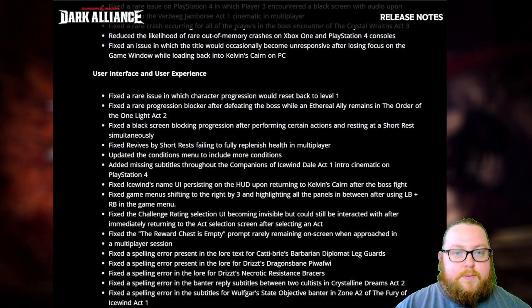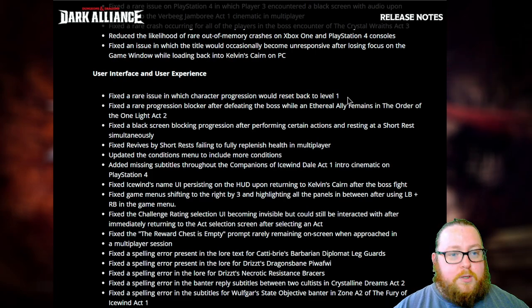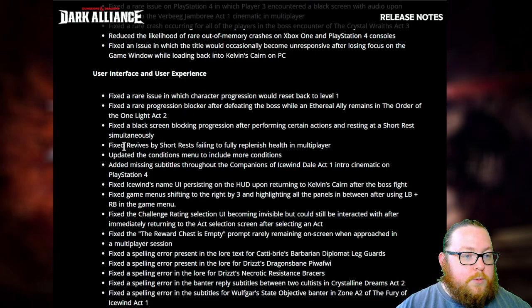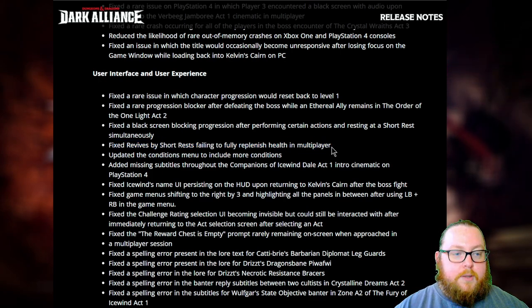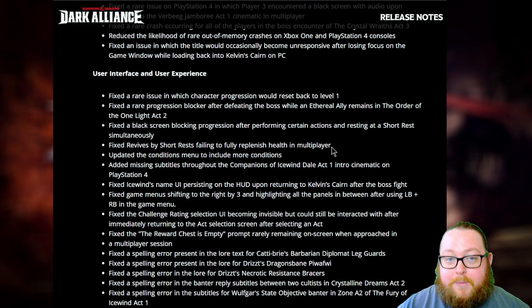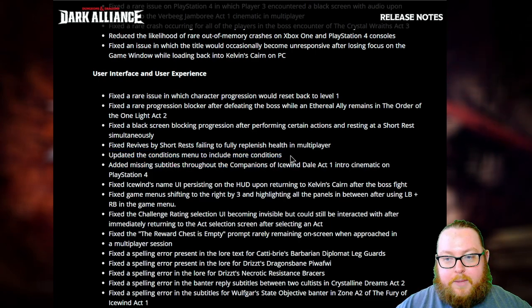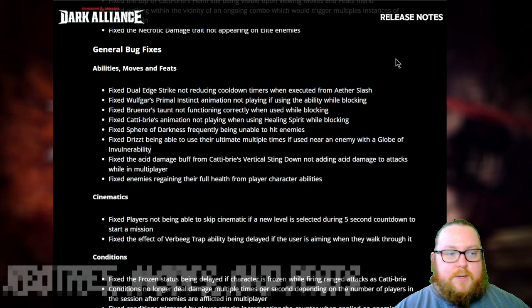For user interface and user experience, most fixes involve spelling errors or UI elements staying on screen too long. The most important ones are: fixed a rare issue where character progression would reset back to level one — I've had several people comment that this happened to them; fixed revives by short rests failing to fully replenish health in multiplayer; and updated the conditions menu to include more conditions for better explanations.